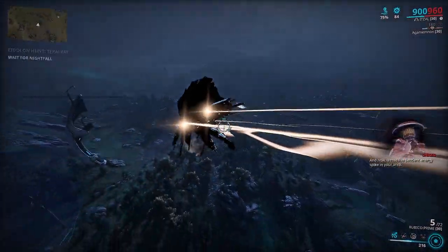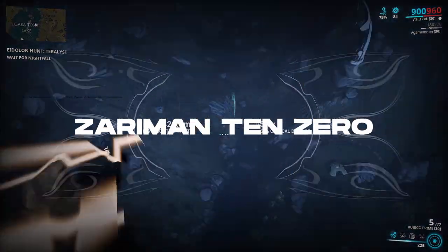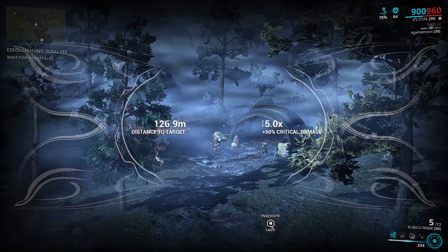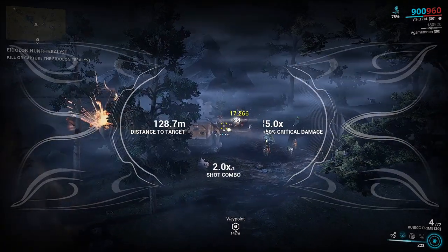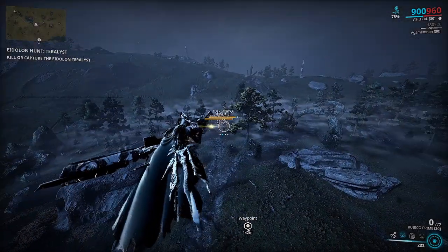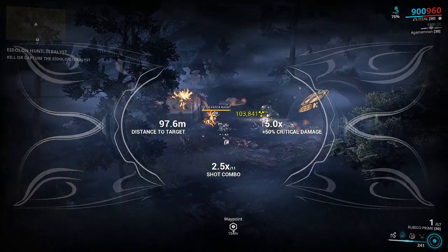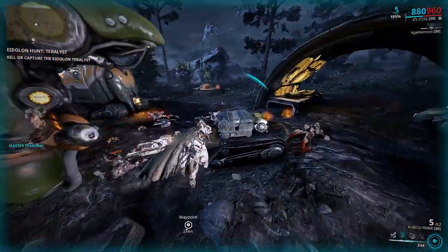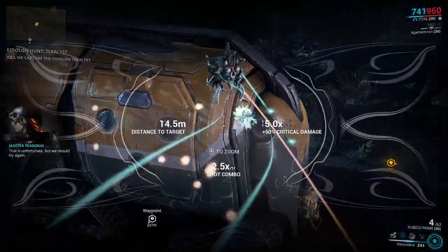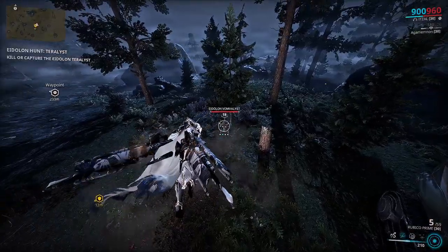Let's first cover what an operator is. The operator is another name for a Tenno. Tenno are the children who were aboard an Orokin ship called the Zariman 10-0. During the Void Era, the ship had a Void Jump Accident which sent everyone aboard it into the Void — a subdimensional space where anything and everything can happen. The Zariman 10-0 was recovered intact a few days later. The Orokin looked for survivors, only to find a group of children who had received inexplicable powers through the Void. Being the power-hungry Golden Overlords, the Orokin took great interest in the newly gained powers of the Tenno and started experimenting with them, trying to get the children to use their powers effectively.